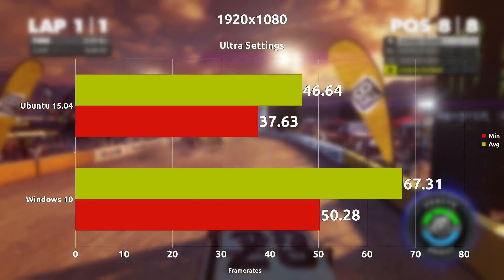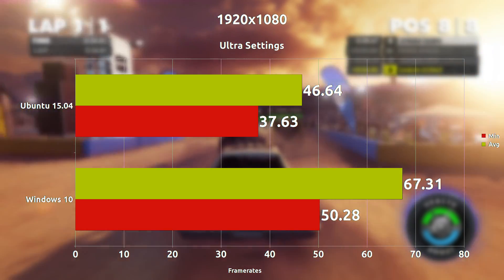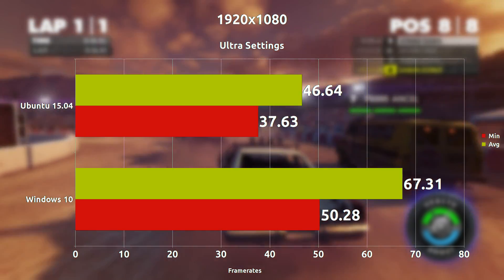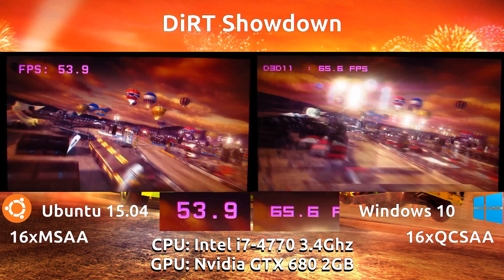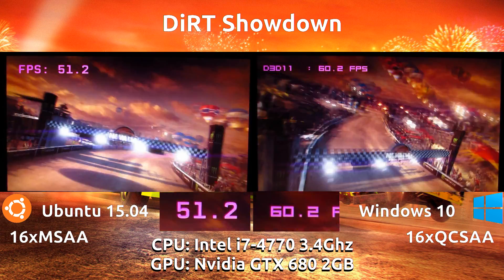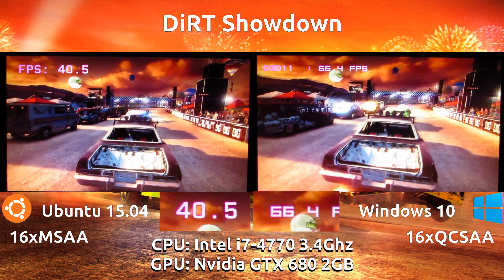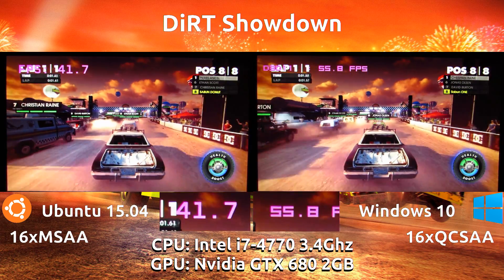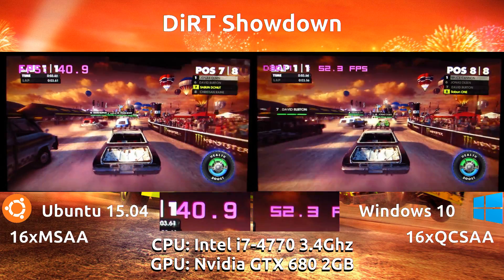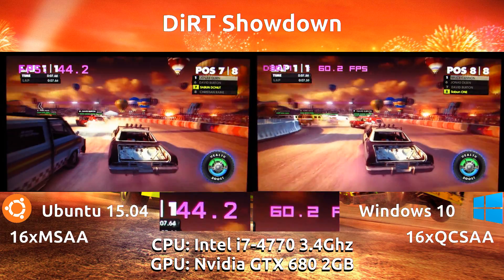But when we turn everything to the max and push everything regardless, we see Windows take a lead again, but this time only a 20 frames per second difference, and there is an explanation for this at the end of the video. Having the game side by side — Ubuntu on the left and Windows on the right — both running the exact same hardware with everything absolutely maxed out, we are seeing about a 10 frames per second difference at any given time, which is not as significant as I thought.